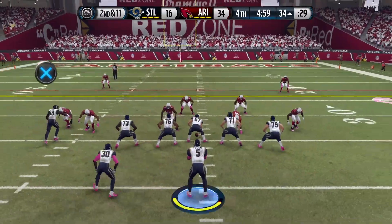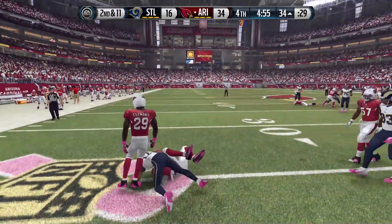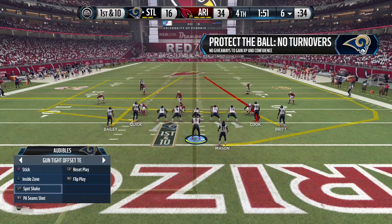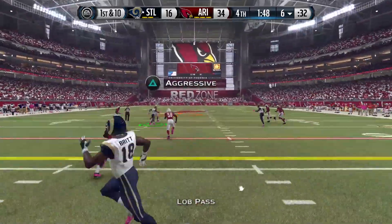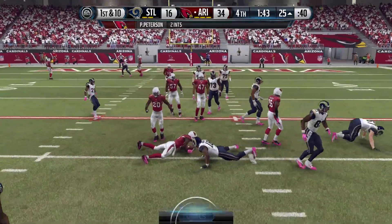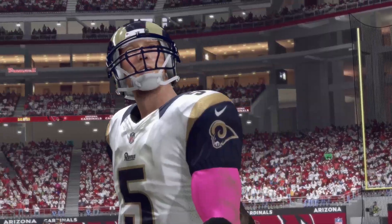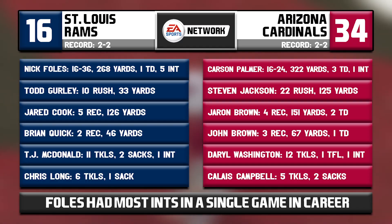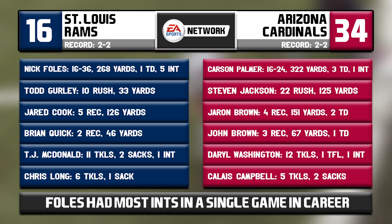With five minutes to go, Nick Foles continued to struggle, finding Patrick Peterson for an interception. Foles was not in his rhythm — on first and 10 inside the six with two minutes to go, he needed a touchdown but threw a tipped pass that Patrick Peterson intercepted for his second pick of the day, sealing it for the Arizona Cardinals. The St. Louis Rams lost 34-16, a tough game for Foles as he threw five interceptions — the most in his career in a single game.